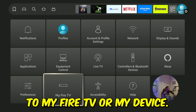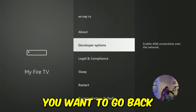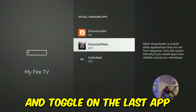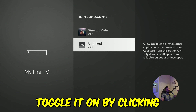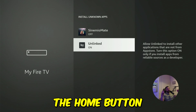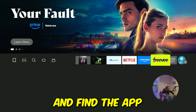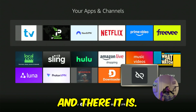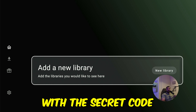Go back to the settings gear on the top right corner. Head over again to My Fire TV or My Device. Go back to Developer Options, then enter Install Unknown Apps. Toggle on the last app we just installed — click the confirm button on your remote control to toggle it on. Now press the home button to go back to the home screen. Let's go to our apps and find the app we just installed. Open it up — this is where the exciting part happens with the secret code.